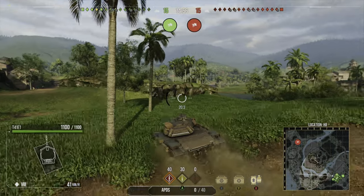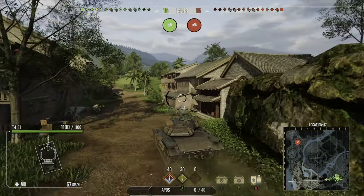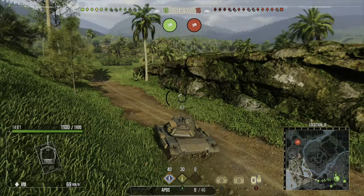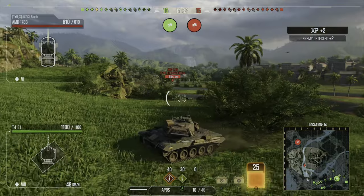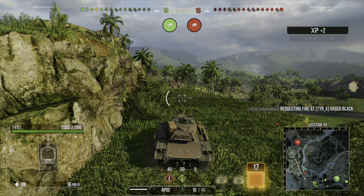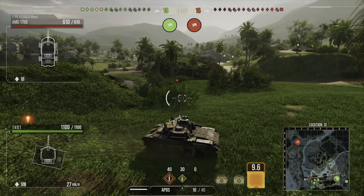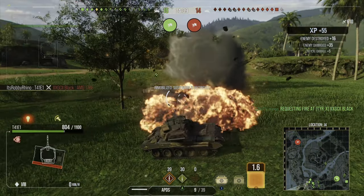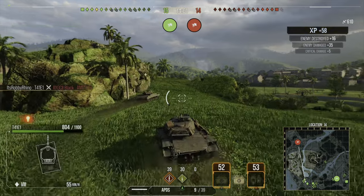We're on Pearl River for the third and final gameplay, again using advanced concealment, advanced optics, and gun stabilizer for extra concealment and gun handling. From this spawn we head along the south and I try to spot the western flank at the start of the battle, watching anyone sitting in the D1-D2 area where tank destroyers and mediums like to snipe. I notice an AMD trying to get out of harm's way - we're not the best concealed light tank but we are much heavier than that wheeled vehicle.